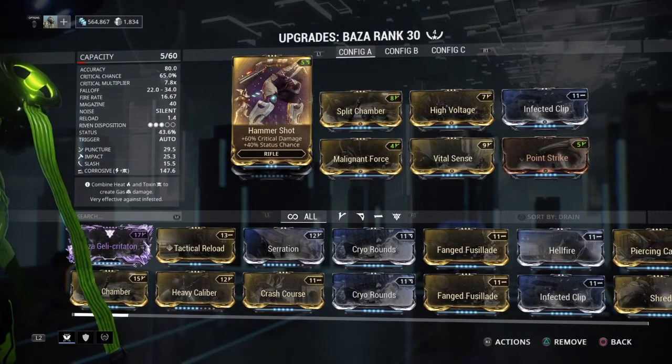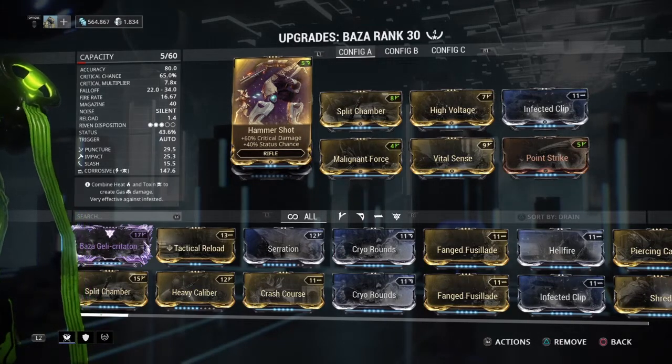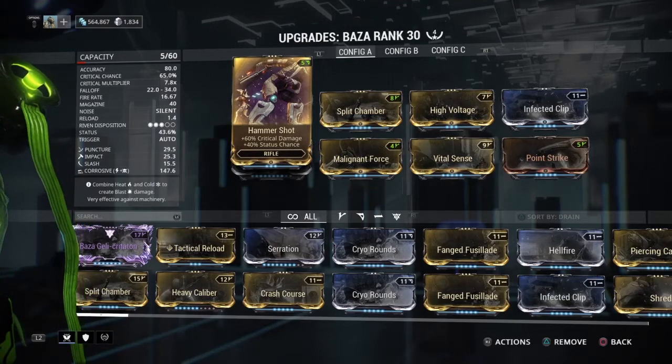I have a lot of crit and status going on in this build, because this weapon doesn't have the thing every assault rifle should have, which is slash damage — because slash is really really good.